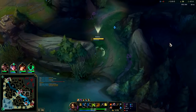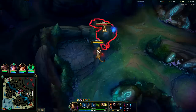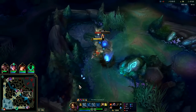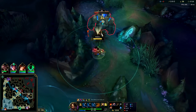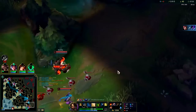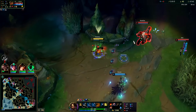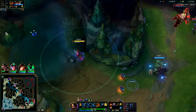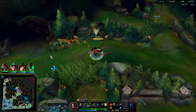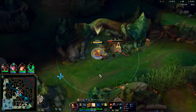I think Kha'Zix is top side, so we'll take it. He autoed into the Q. We'll go bot — I think we can do it. We'll just split the map bot side; we'll give up our top-side camps. You generally want to give up your top side for bot side since bot lane playing for drakes is so much more important, even on a champion like Nidalee. Her scaling is fine as long as you have Dark Seal and Mejai's.